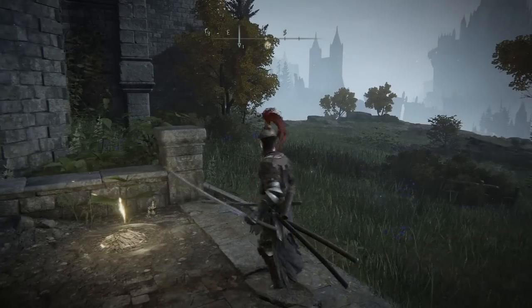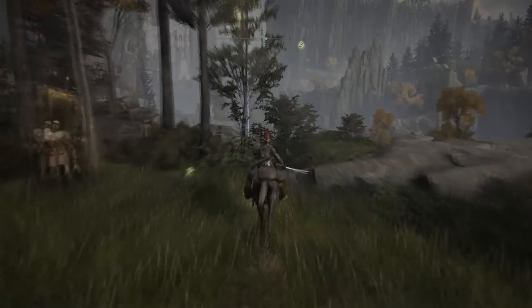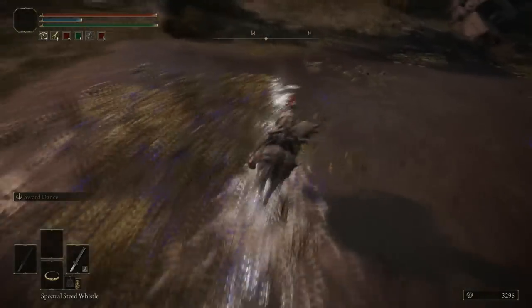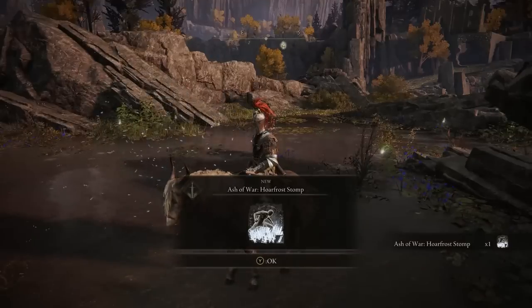You don't have to kill Loretta or even step foot in her castle. You just want to go to the grace right outside her castle. To the right of that grace there's a body of water, and there's going to be an invisible scarab beetle in that water - you know, those things that look like a spider or beetle pushing a tumbleweed. I'd recommend spawning at the grace in front of Loretta's castle, going right on your horse. You'll see the body of water, and you can only see the puddles it leaves. Follow it, learn its path, cut it off, hit it, and it drops the frost stomp ash of war.